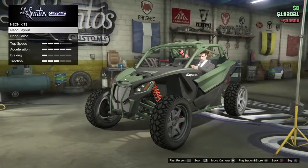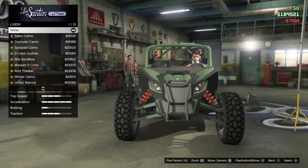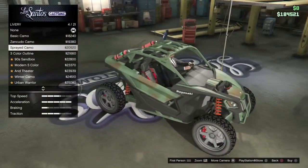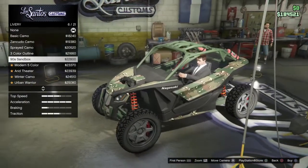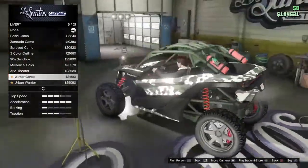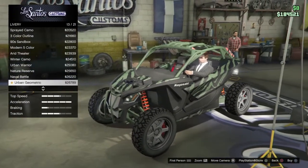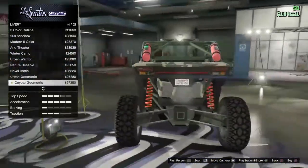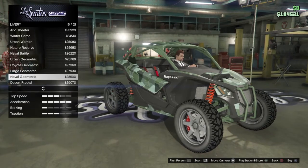Lights. Livery: Basic camo, Senkudo camo, Sprayed camo. Three-colored line, 90 Sandbox, Modern five color, Air Theater, Winter camo — I like the winter camo — Urban warrior, Nature, Nature Reserve, Naval Battle, Battle, Urban Geometric — I like that one as well — Coyote Geometric, Large Geometric.